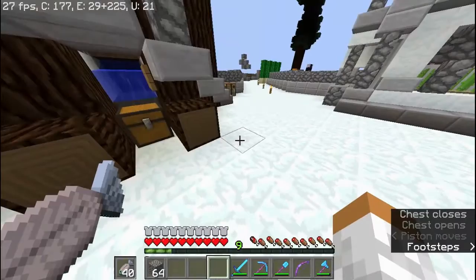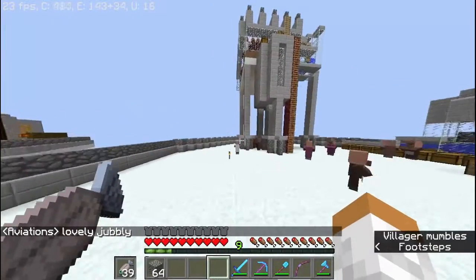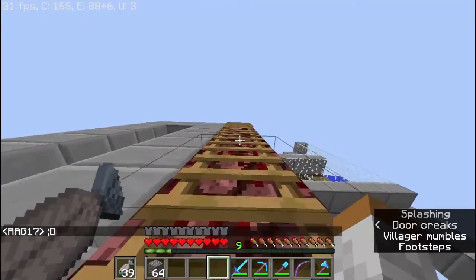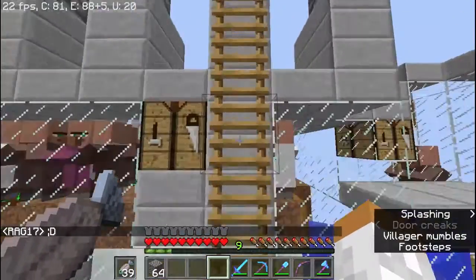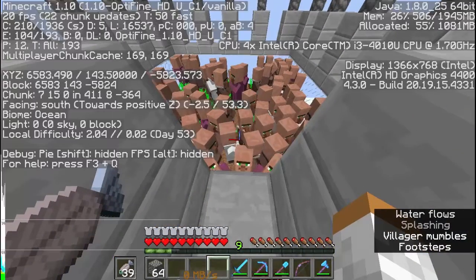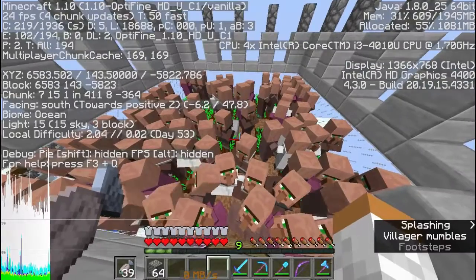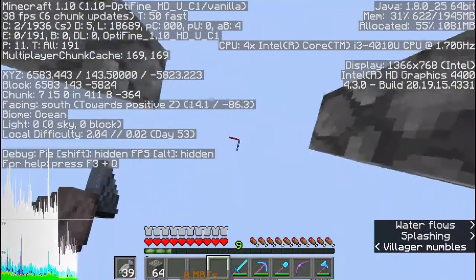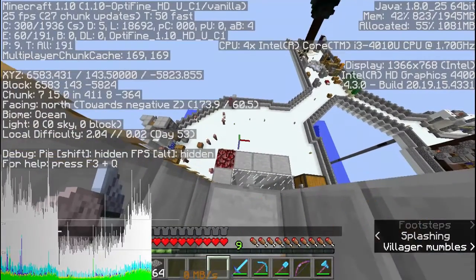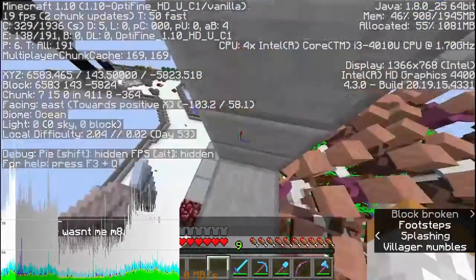We're back now. Let's talk about the laggy industrial area. Right off the back we have a bunch of villagers because we have a villager breeder — an infinite villager breeder — up here. There's about 100 or so villagers in here. It might look like only 30 or so, but if you check the top right-hand corner it says 98, and going a bit further it shows about 100. That's why my computer is lagging so much.